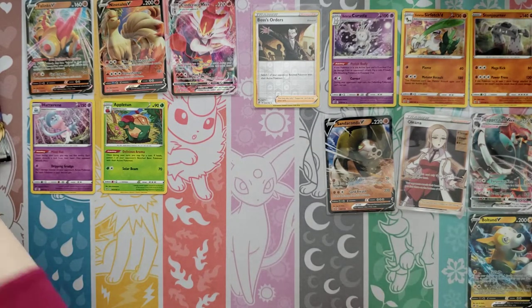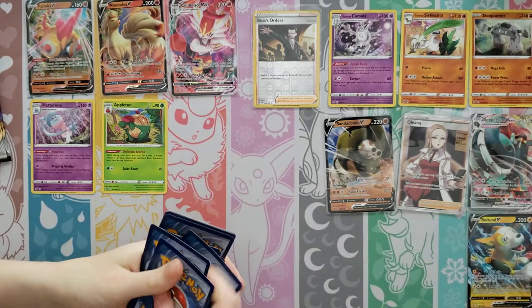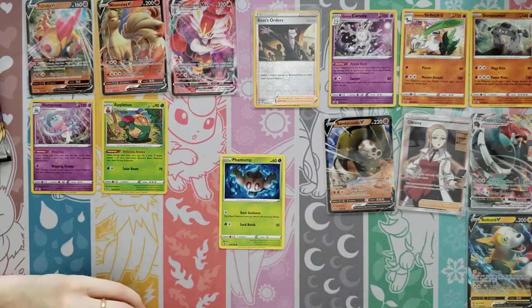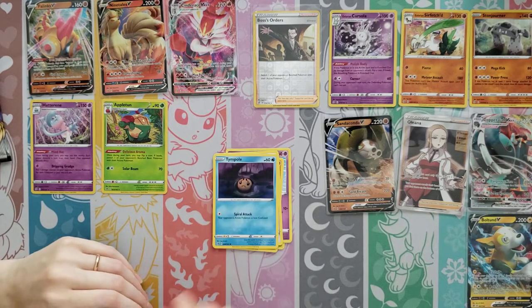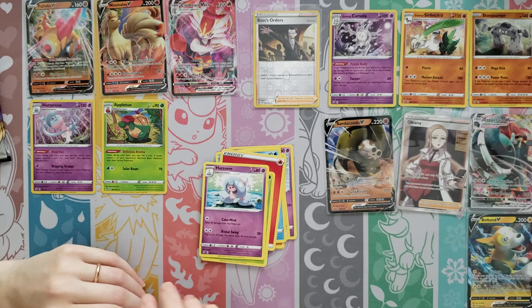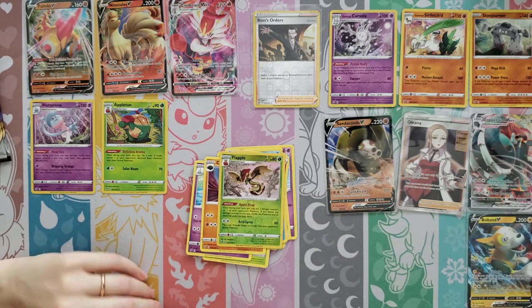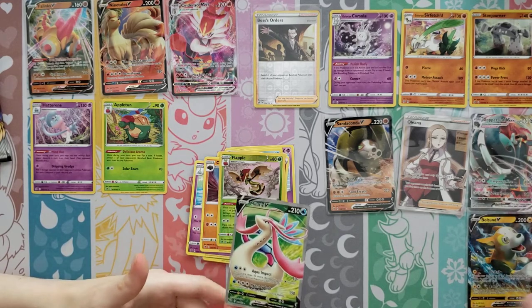I don't think we can hit any secret rares this time — we probably would have hit it by now. Could be one of the last packs, but usually we hit it early on. Phantump, Dreepy, Farfetch'd, Honedge, Timburr, Fire Energy, Masquerain, Hatterene, Carcoal — Reverse — oh there's a Flapple! And a Full Art Milotic V — that is a neat card right there!